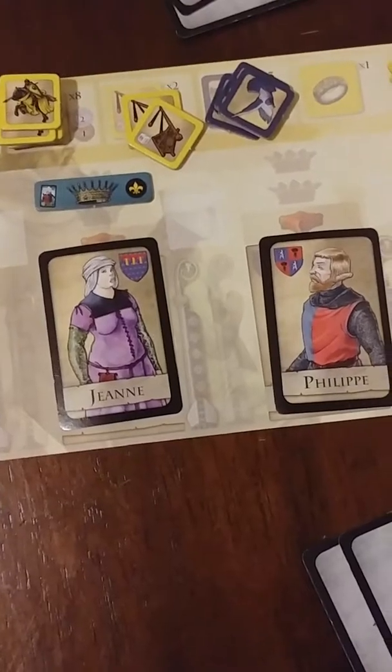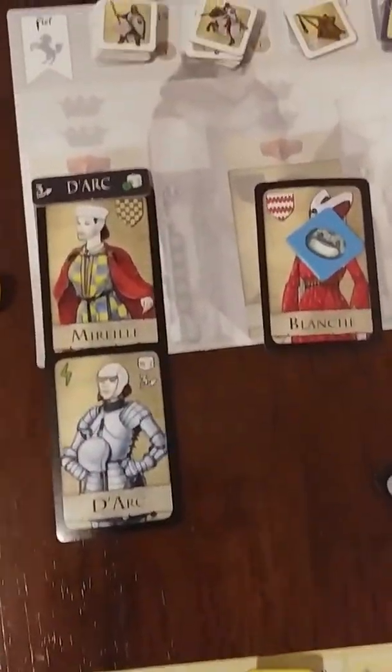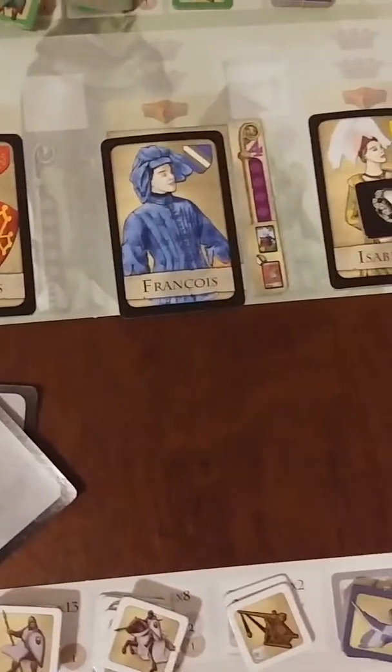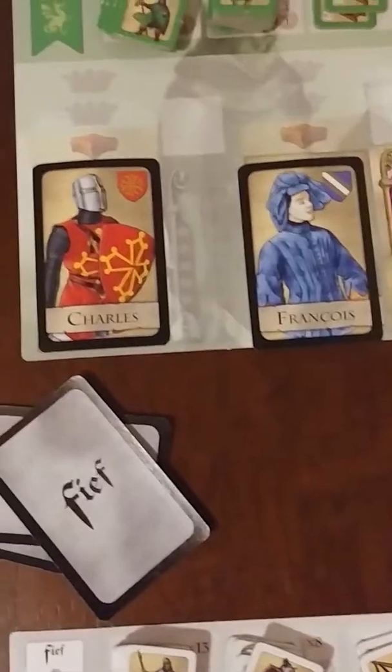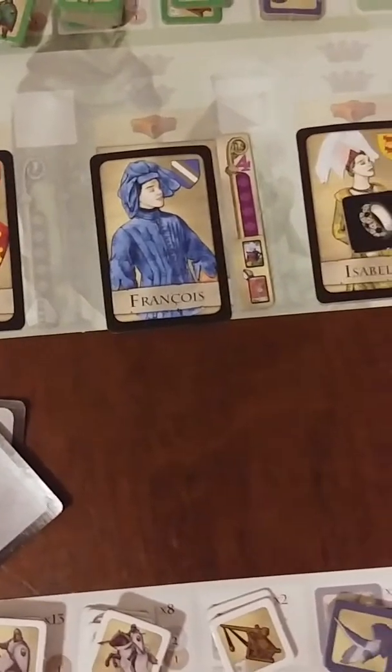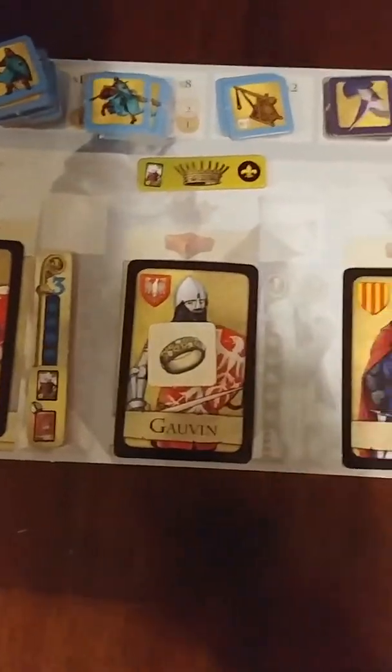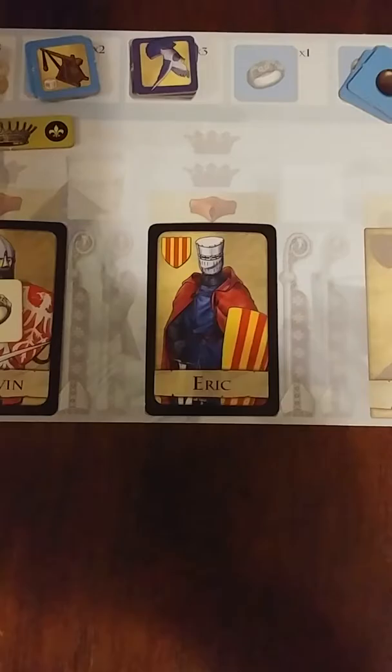Yellow puts up Philippe. White has no candidates because they have no males — females aren't eligible. Green's only eligible candidate is Charles, because François is already a bishop and Isabel is a lady, not a male lord. Blue can't put up Boudouin because he's already a bishop, and can't put up Gavin because he's married, so they throw Eric out. Pink's only eligible candidate is Othon.